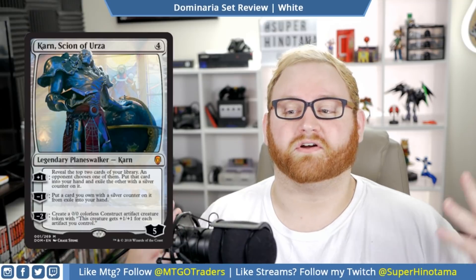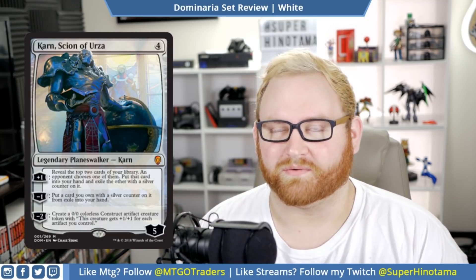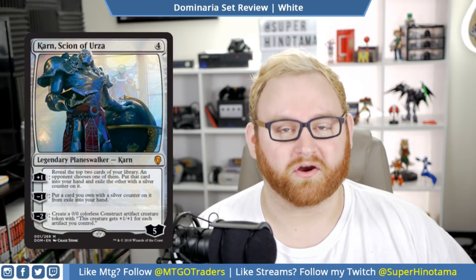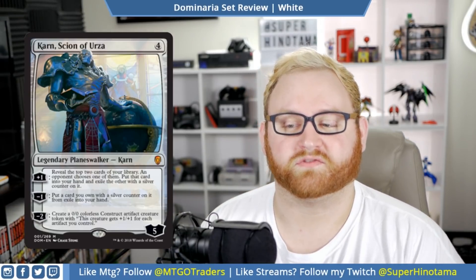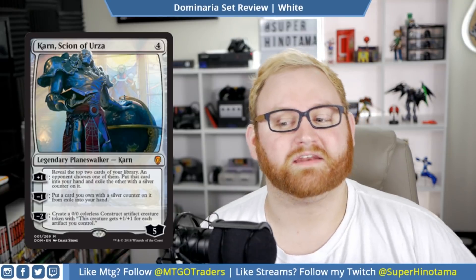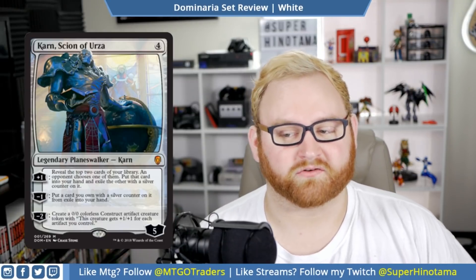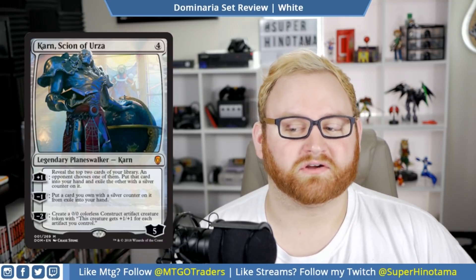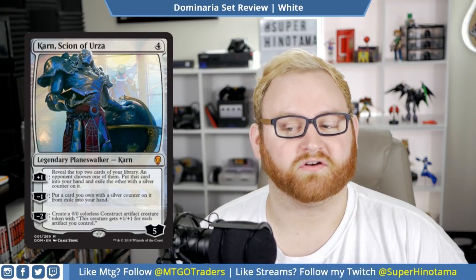Karn, Scion of Urza. That's a four colorless, five-loyalty planeswalker Karn. Plus one: reveal the top two cards of your library. An opponent chooses one of them, put that card into your hand and exile the other with a silver counter on it. Negative one: put a card you own with a silver counter on it from exile into your hand. And negative two: create a zero-zero colorless construct artifact creature token with — this creature gets plus one, plus one for each artifact you control.